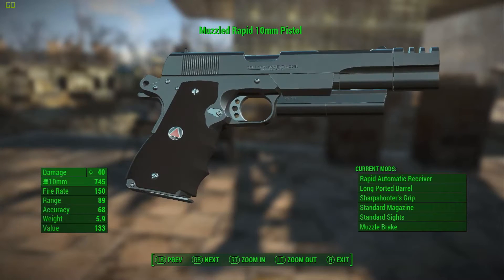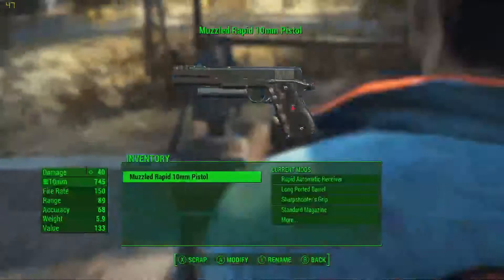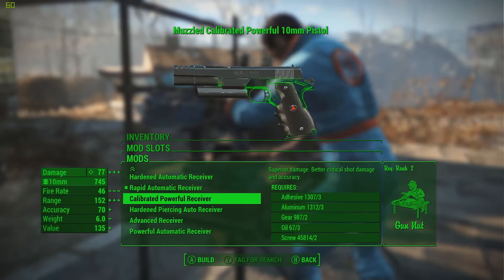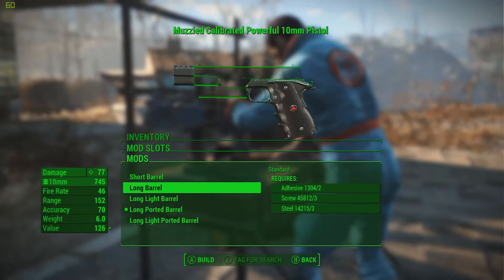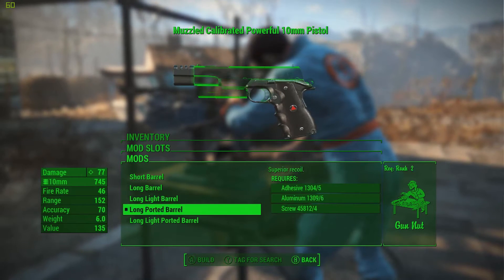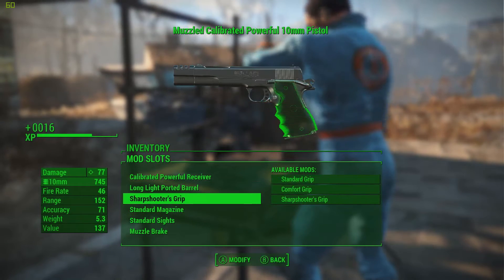It's automatic as well, so this thing is absolutely insane. Let me show you what it looks like standard and what other options there are. You can obviously upgrade it however you like. You've got a short barrel which is the standard, a long barrel just underneath, a long light barrel which looks pretty much the same, a long ported barrel, or a long light ported barrel which improves hipfire and recoil — I'm going to go for that.